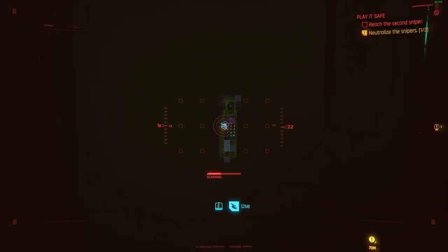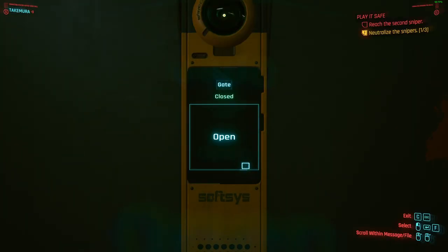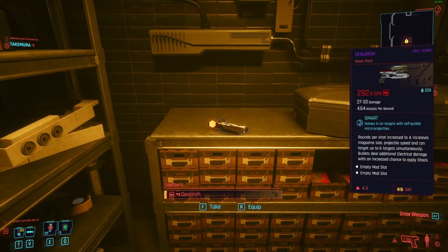To open up the gate, go to the control panel in the room and put in the code 2906. The gate will now open and you can grab the loot and the Genjiro. Enjoy.